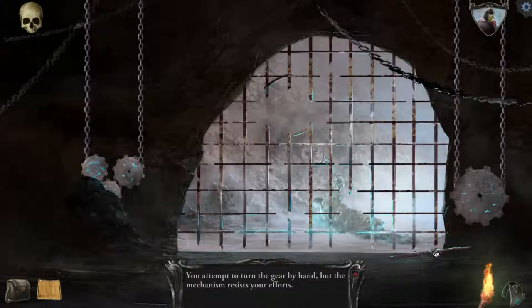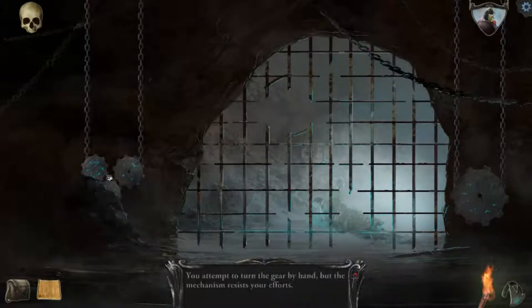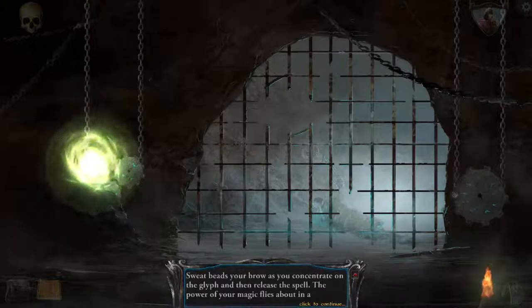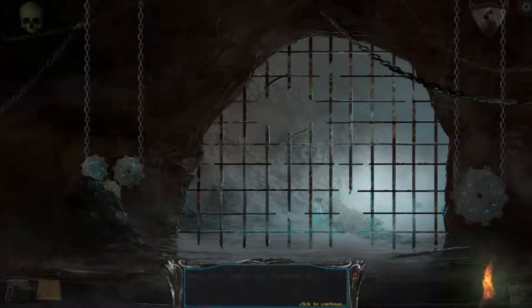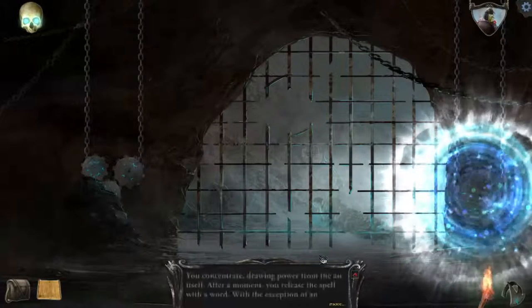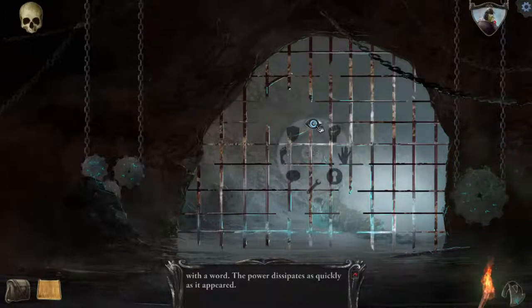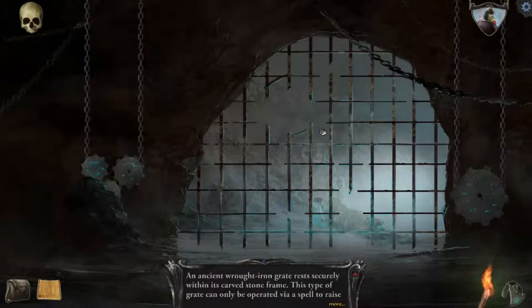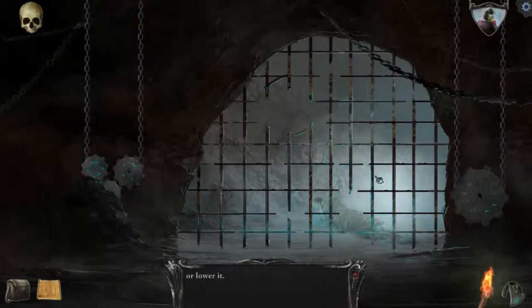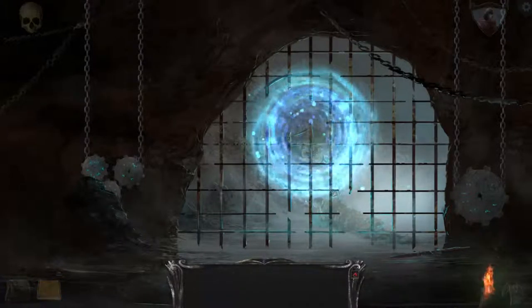Whatever shall I do? I shall attempt to turn all of these by hand, then start casting spells on them. Maybe number two will actually do something finally — nope. An ancient wrought iron gate rests securely within the carved stone frame. This type of gate can only be operated via a spell to raise or lower it. That one didn't work — maybe it's this second one finally.